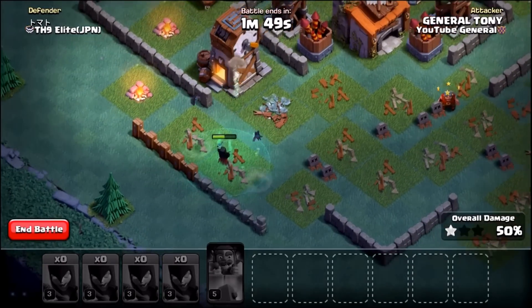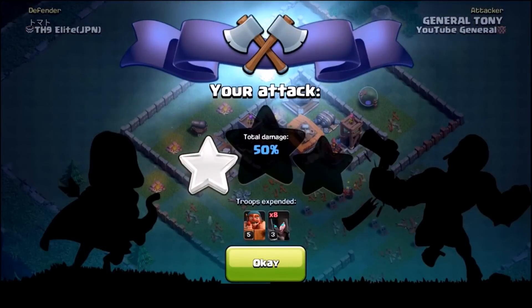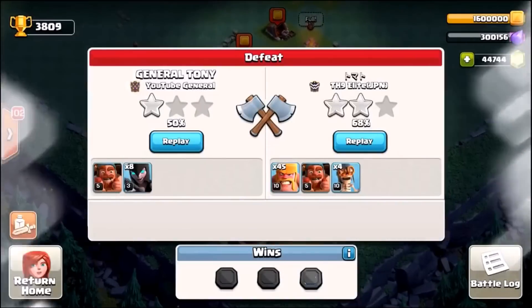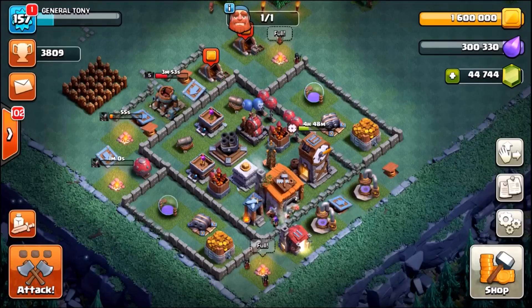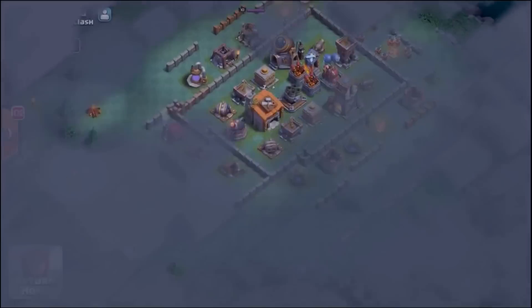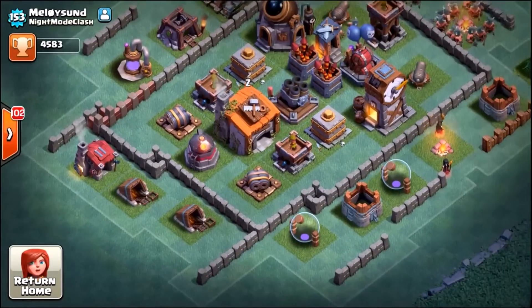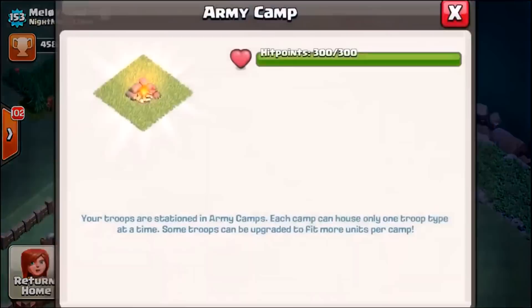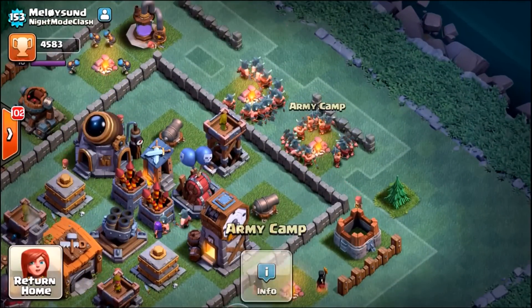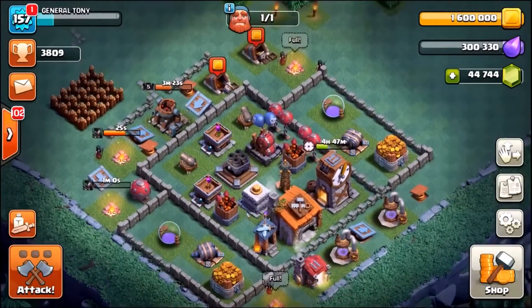If you've made it this far and want to see me gem these to max level 12 and push to the top 10 on the leaderboard using Night Witches, smash a like — if this video gets 20,000 likes we will gem them to max level 12. Let's check out who's top in the world: they've got level 6 defenses, the Roaster, Double Cannons level 6, Archer Towers level 6, a level 10 Battle Machine, and level 12 Night Witches — they look quite scary. Shout out to Supercell; this update seems awesome.